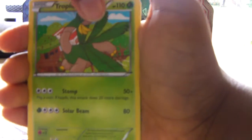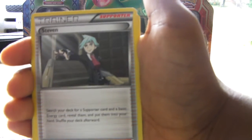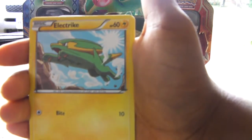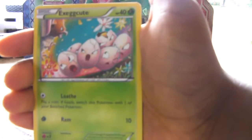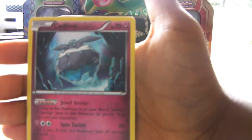Tropius — it's an uncommon. Steven. Exeggutor. Jertini. Electric. Swablu. Bagon. Execute. There's a broken shell right there. Silicone Reverse Holo. And for the final card, it's a rare — non-holo Carbink.